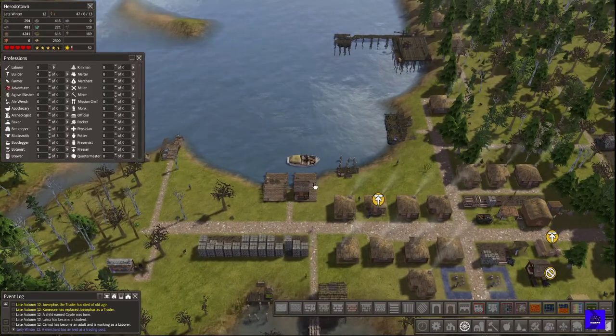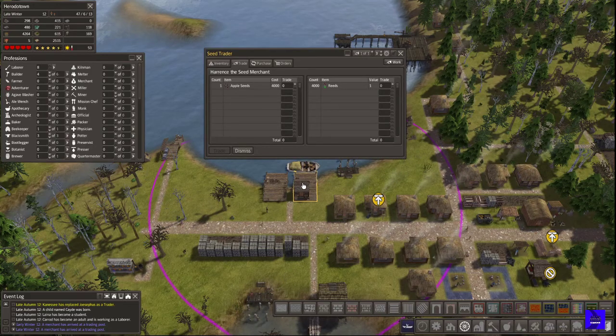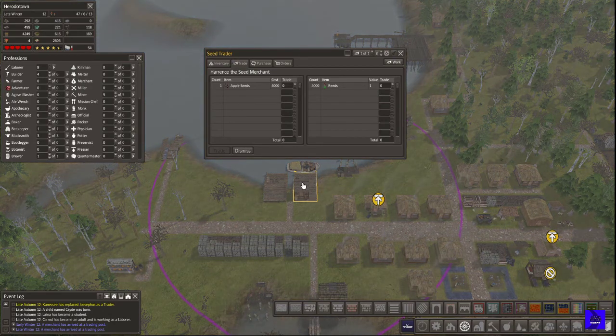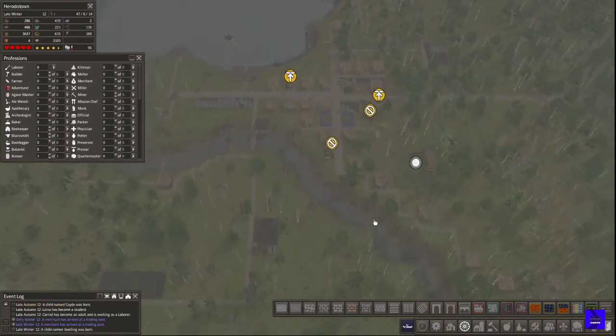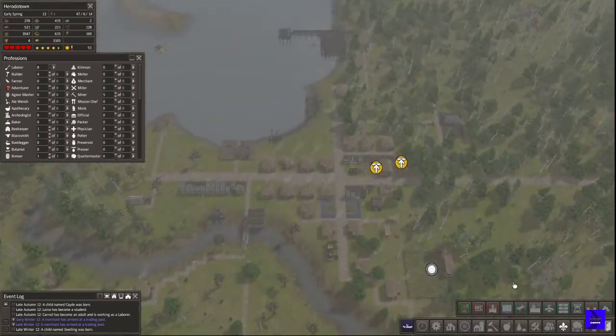Ooh, what do you got for me? This is the seed trader — of all the things, apples! You're not bringing me a cereal crop, you're bringing me apples. That does remind me though that we have a really cool tool here.